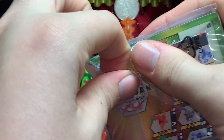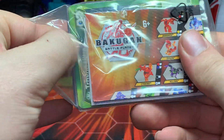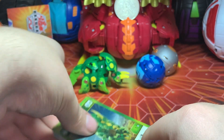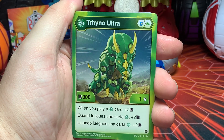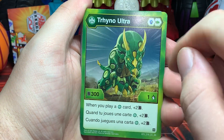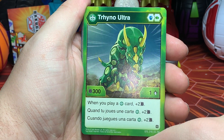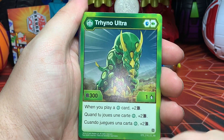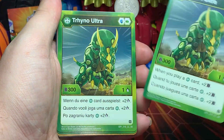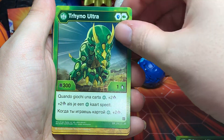Now let's get into the packaging. Here we have Ventus Trino Ultra's character card — Magic Shield and Green Fist, base 300 B-Power, base one damage. When you play a Ventus card, plus two B-Power... let me know if that's a typo supposed to be damage, because plus two B-Power doesn't seem right. Yeah, it is supposed to be plus two damage — something wrong with the English version there.